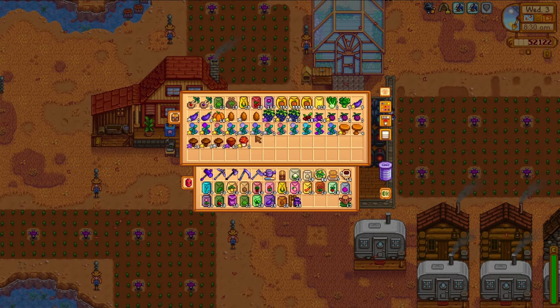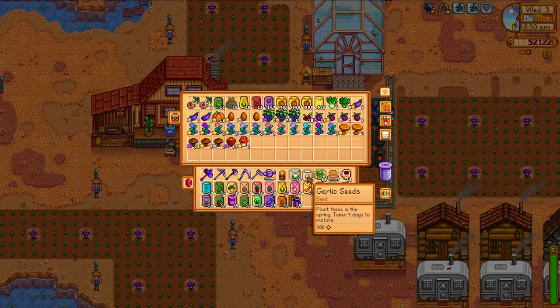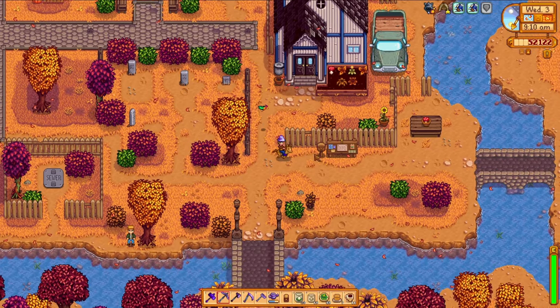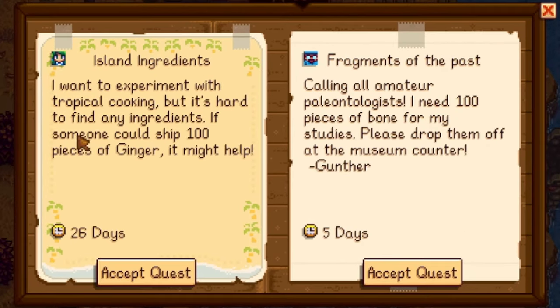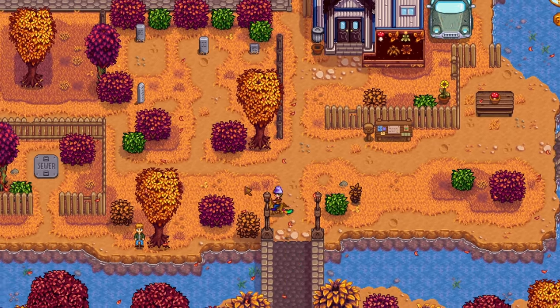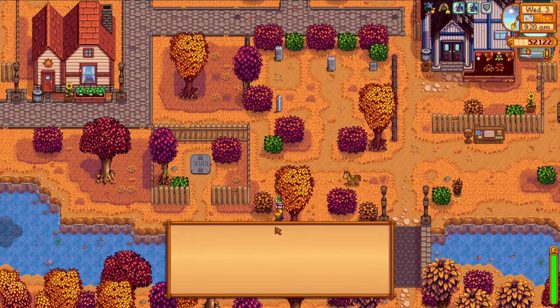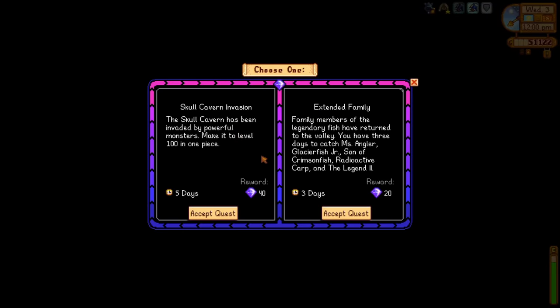With the main farm pretty much buttoned up, it's time to head back out to Ginger Island. I'm making sure to grab as many varieties of seeds as I possibly can to start growing out there. On the way through town, I pick up a new community board quest — island ingredients is available. This is probably one of the most egg-citing ones to me, and of course she's asking for the ginger option. The first stop on Ginger Island is Key's walnut room to grab a new quest: skull cavern invasion. I'll take it.